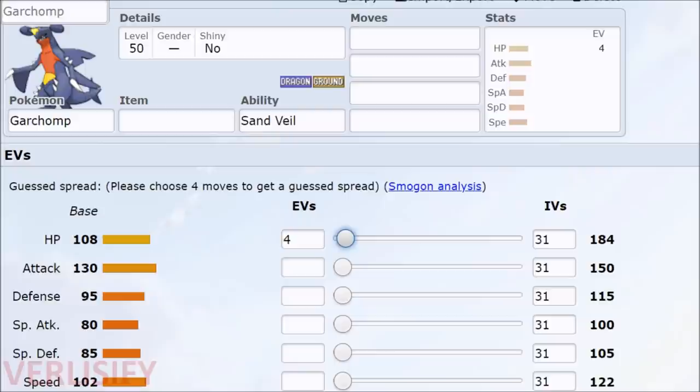Every 4 EVs is effectively 1 stat point at level 100, and 8 EVs gives a stat point at level 50 because 50 is half of 100. So as you can see right here, 4 EVs will go from 83 to 84, but then it takes another 8, another 8, and so on. You get 32 stat points at level 50 and 63 stat points at level 100 — this is how you make your Pokemon as strong as it can possibly be.